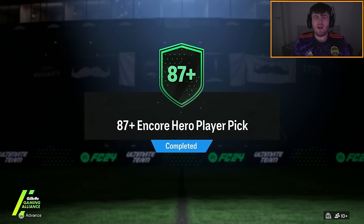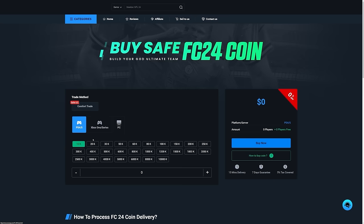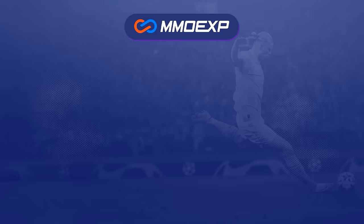It's Wednesday, which means it's time for our free 83x20 daily login packs as well as a lot more content. If you're looking for cheap, fast and reliable Ultimate Team coins, check out mmoexp.com. Link in the description to save 5% using code HABER.